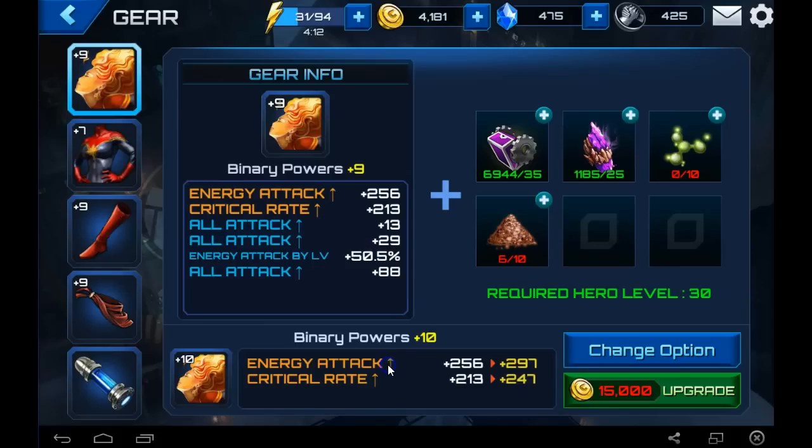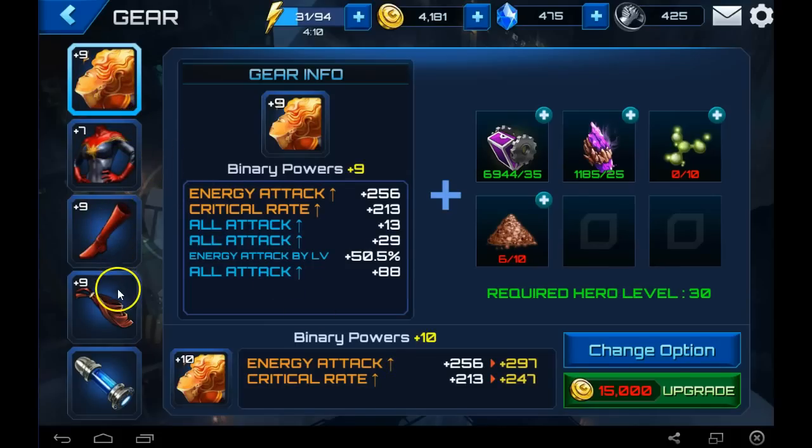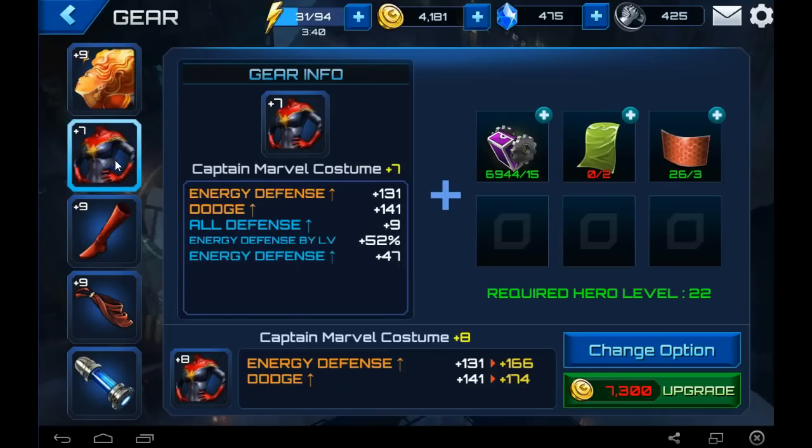Let's go ahead and take a look at the gear. I don't have it upgraded that high - the max is level 15. She's pretty average as far as gear right now. What we want to look for is the attack - we want to make sure we don't have any physical attack, which I don't. I have energy attack, all attack, all attack, all attack. Technically I could change this to all energy, which would be awesome, but I don't want to waste my gold. We have energy defense, all defense, which is good.